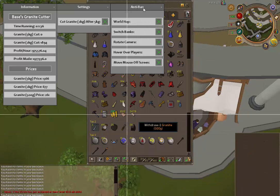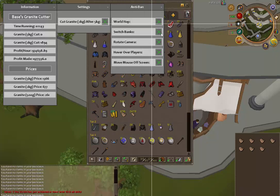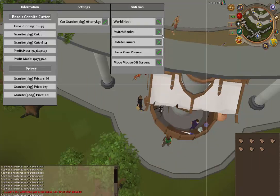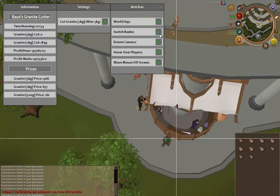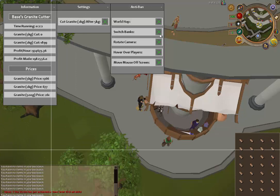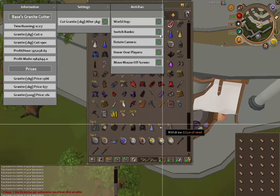The next thing is we have the anti-ban. Right now we have five options you can choose from. I have world hop — so you can switch worlds automatically every 25 to 30 minutes. And switching banks: the script runs only in the Grand Exchange on whatever world you are. There are four banks right next to each other, and I made it so you can switch between those banks automatically every 15 to 20 minutes if you select that option.